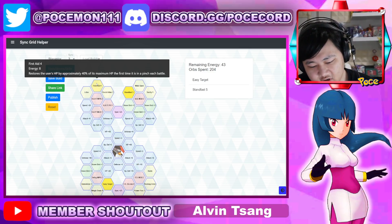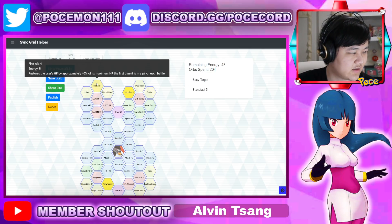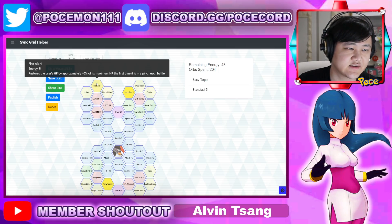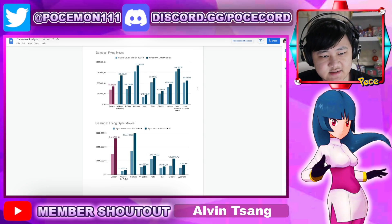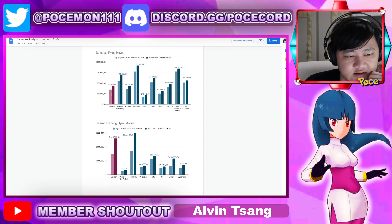One, two, and three copies are all solid if you're trying to go for him. Although I'd suggest, especially if you are free to play, probably not to go for him because he's not fantastic. In terms of the damage calcs from the datamine analysis doc on Reddit, his DPS is not great — definitely not great.